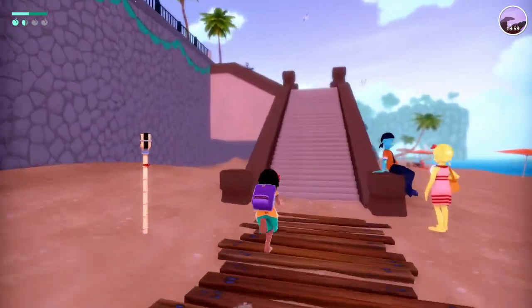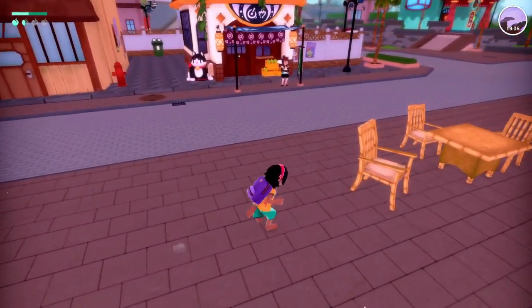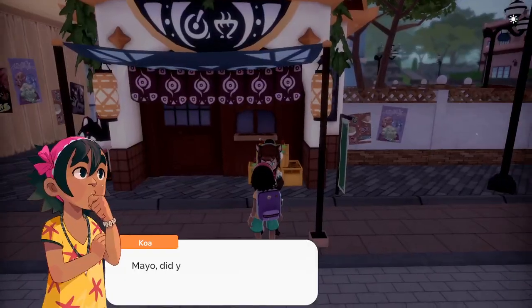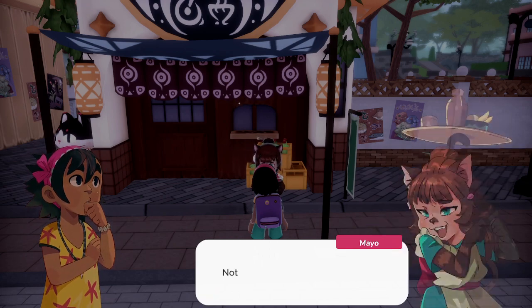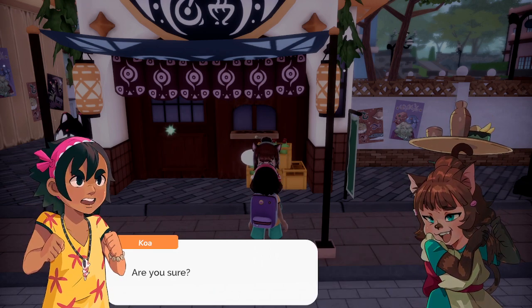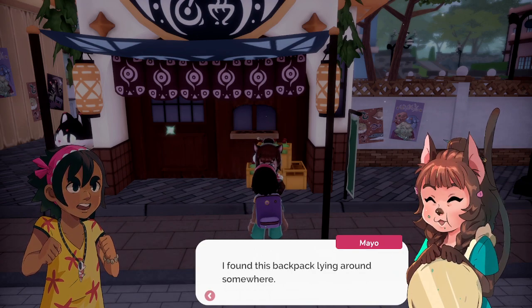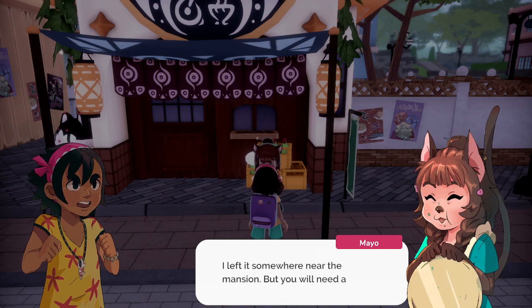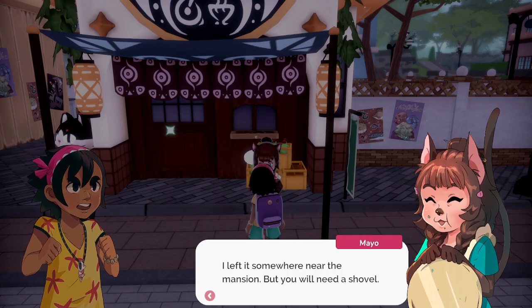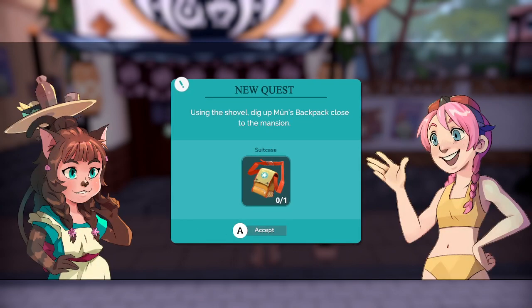Let's go talk to Maya and ask if she took Mun's backpack — this wouldn't be the first backpack she stole. Maya, did you steal a backpack from a girl at the beach? Well, now that you ask, I found this backpack lying around somewhere. I buried it — I left it somewhere near the mansion, but you'll need a shovel. So we have a new tool recipe for a shovel. Using the shovel, dig up Mun's backpack close to the mansion.